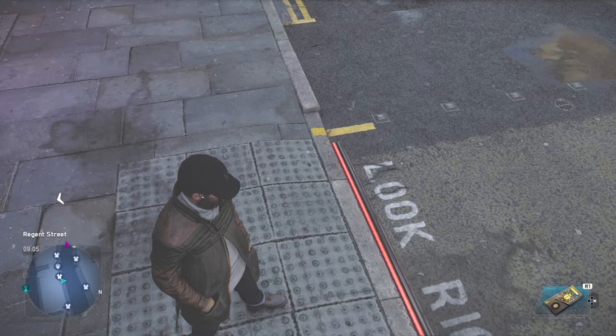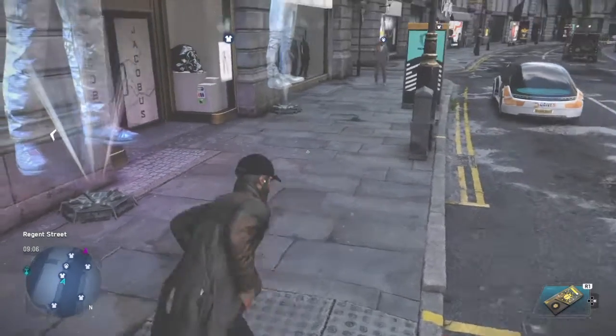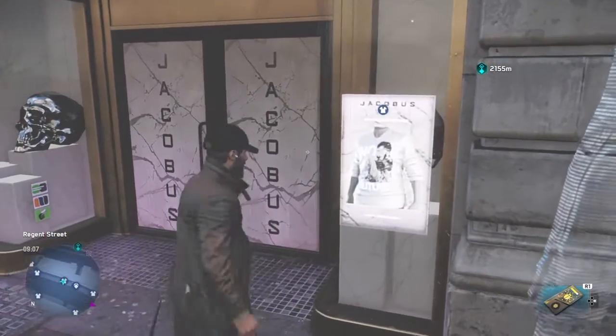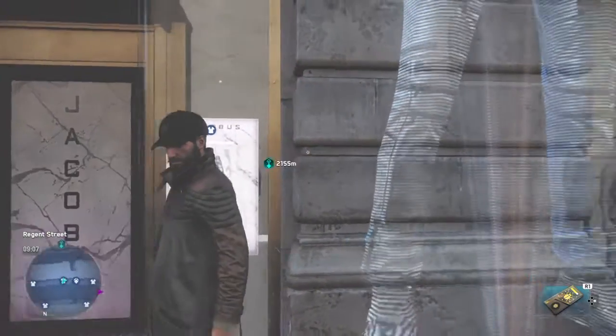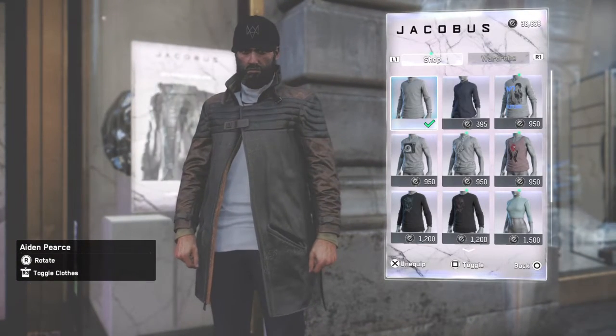What is up ghost squad! Today I'm showing you how to get the original Aiden Pierce outfit. Basically you're going to go to the Jacobus store and go on into it. You're going to go to innerwear and the first thing you'll be on is the white sweater.